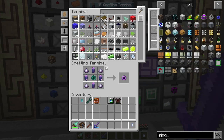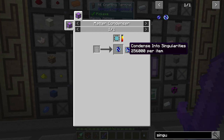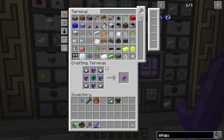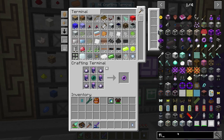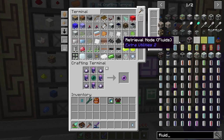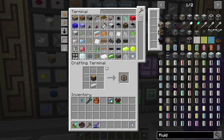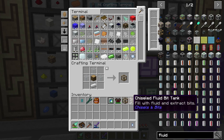You need Singularities for this recipe. Singularities need to be made in the Matter Condenser — you pump random items into it and it takes a lot: 256,000 items per singularity. We're going to kind of cheese that using Fluid Tanks. Specifically, the Chiseled Bit Fluid Tanks — we're going to make three of those, three Matter Condensers, and some transfer nodes.